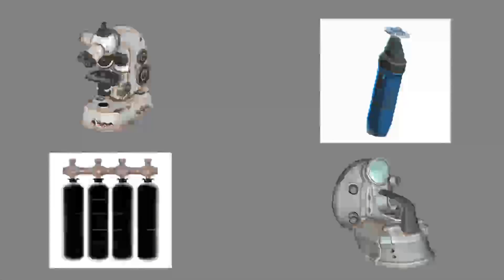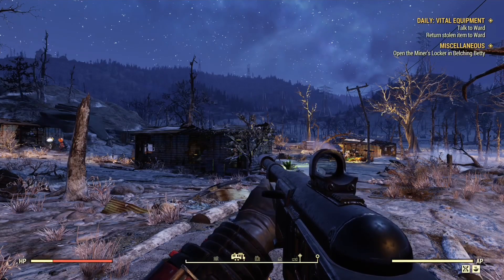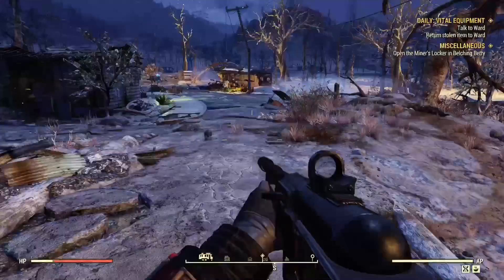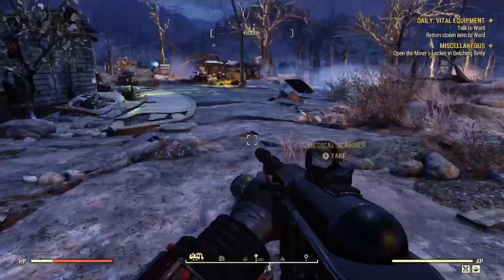These are the items right here that you will be looking for on the ground in the wasteland. Note that you may have to jump servers a few times to find these items. The first item is the medical scanner, as you can see here right on the road.